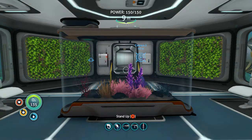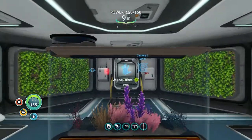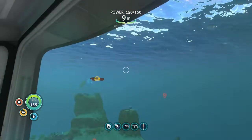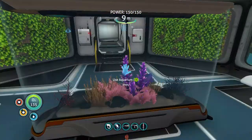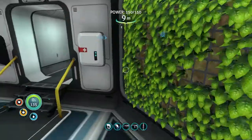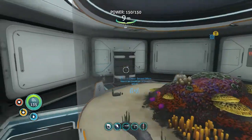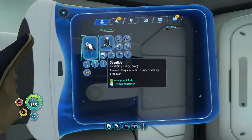Welcome back to Subnautica. I've done a little bit more offline just to speed up the process and only show you the cool exciting parts. I want to get some plants in here, and I don't understand how to get my eggs incubated. I think I need an incubator. The game did update so I'm not sure exactly what changed.